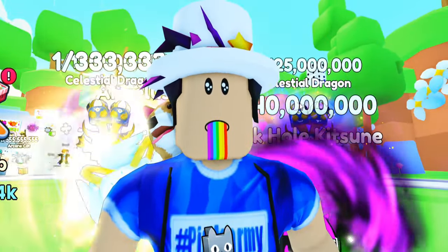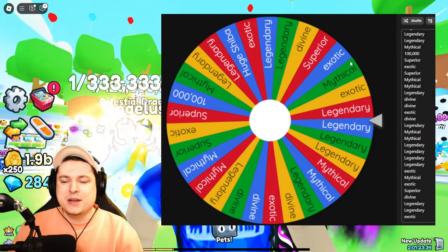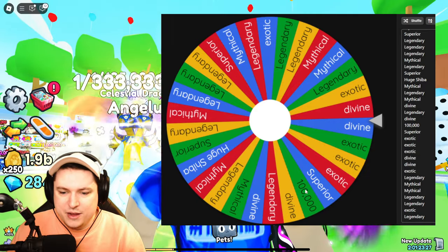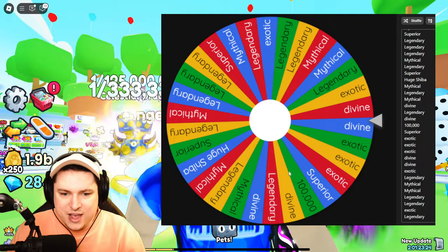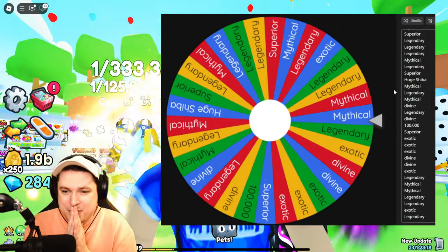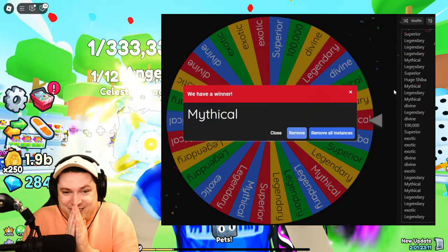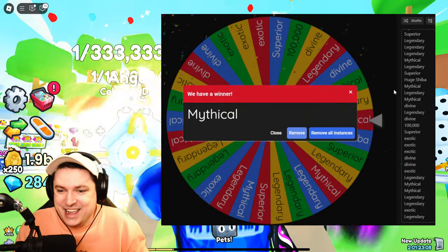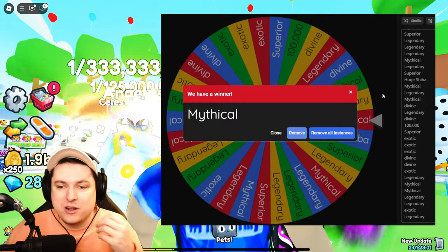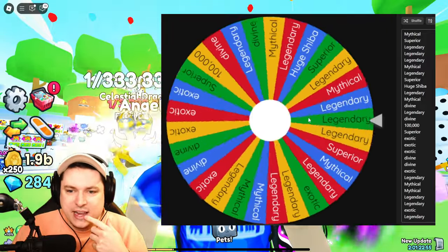It's the final spin — 1 in 30 for either 100,000 gems or the huge shiba. The 100,000 is right here and the huge shiba is on the left. Let's go into this — come on! Oh my god, I thought it was it! It literally was one away from the huge shiba. We've had three rolls where it was one of two options away, and now the last one was too. It's a mythical.